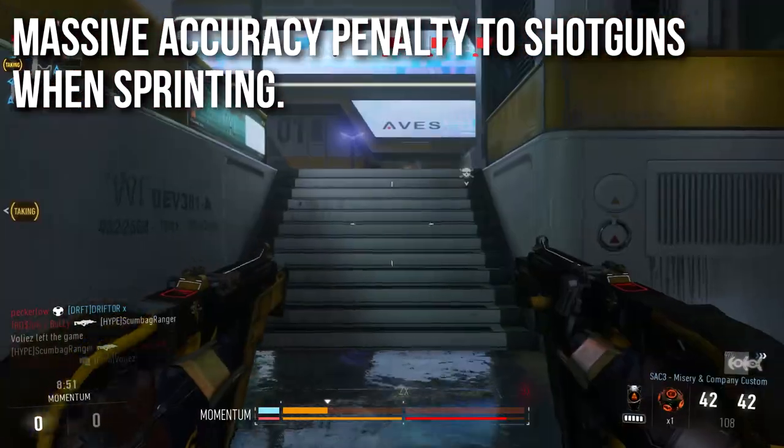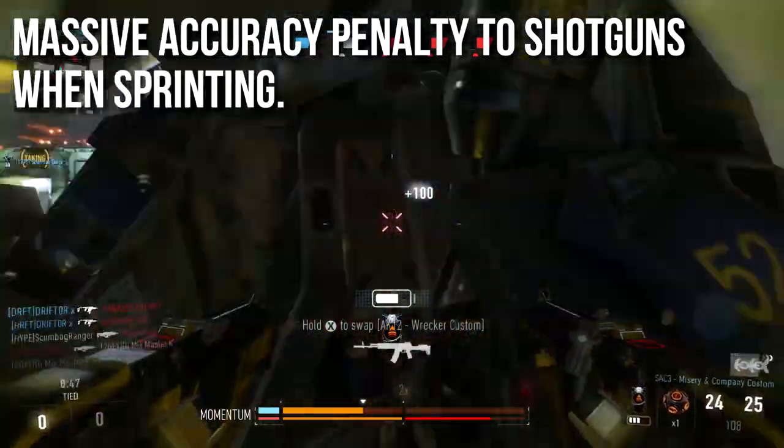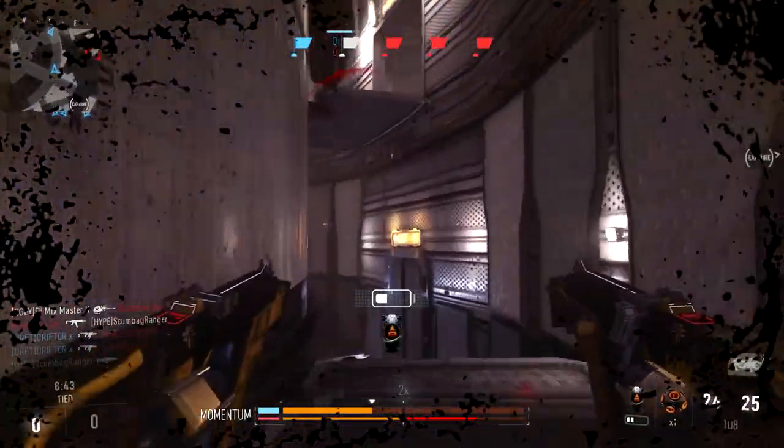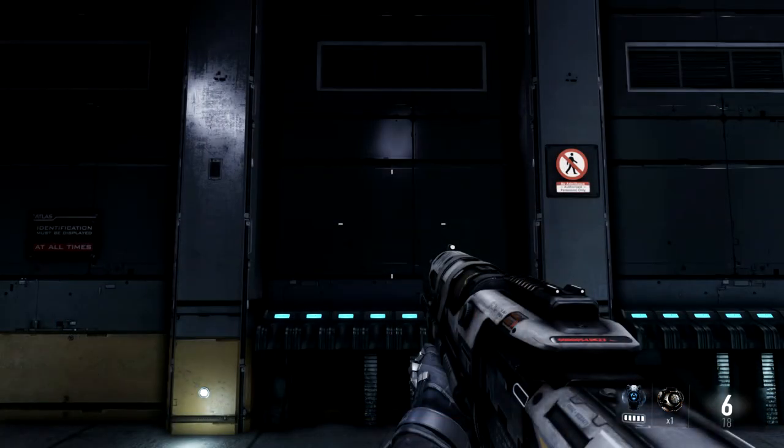Normally you couldn't even shoot when sprinting, but when you sprint and use the Gung-Ho perk, your accuracy penalty is just absolutely bananas. I'm going to cut to some gameplay here to show you exactly what I'm talking about. I went to the firing range and took some stills of the hipfire of the TAC 19 shotgun. Most of the shotguns have similar hipfire, and if you have variants it will be very similar.